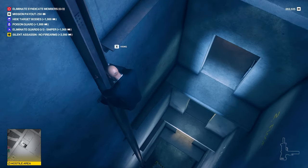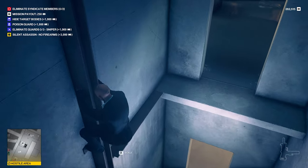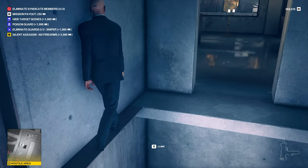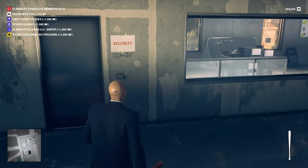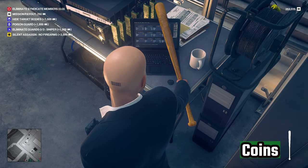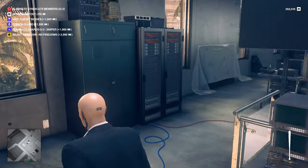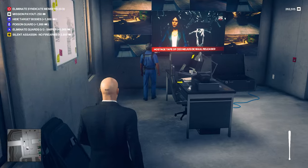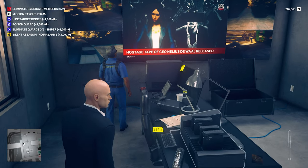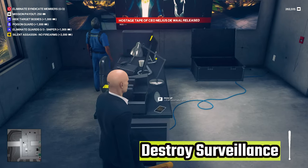Here I'm showing you how to use the elevator shaft to get around the building rather than the stairs. Get off on the second floor where the security office is and use the key card to gain access. Grab the coins off the desk right next to you. Timing is important here — you need this other guy to go down the stairs and this guy to be looking at the screens before it's safe to destroy the surveillance.